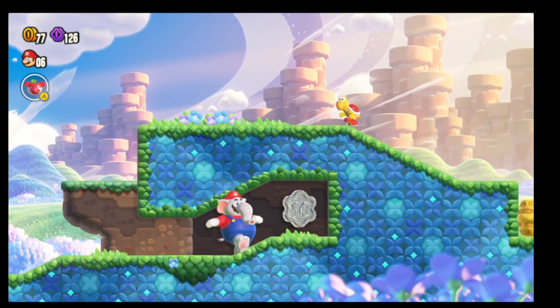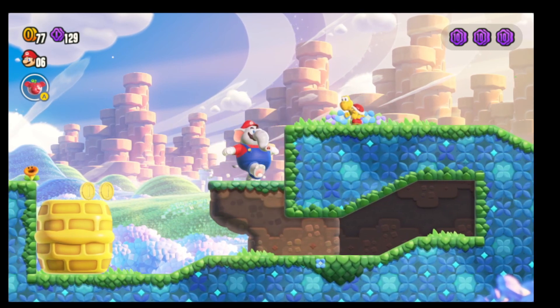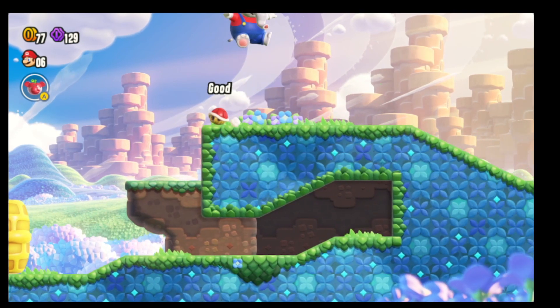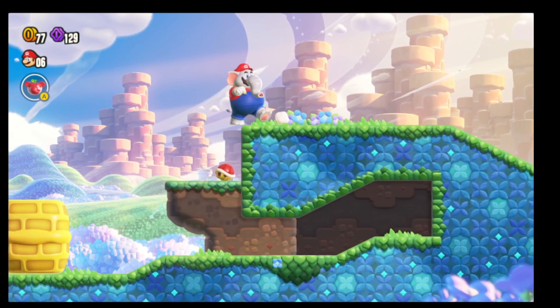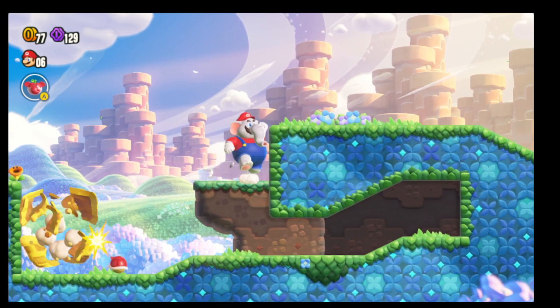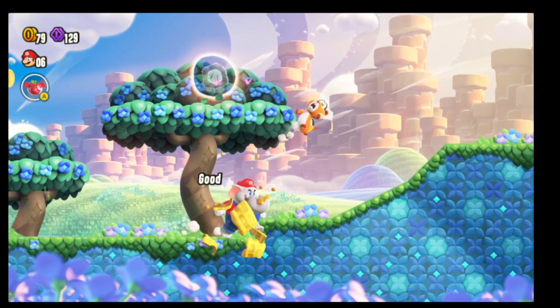Here is where you also want to make sure you have that elephant power-up. If you do not have the elephant power-up, you can jump on the Koopa right here and utilize that Koopa to break these little walls. And here we're going to have our flower.